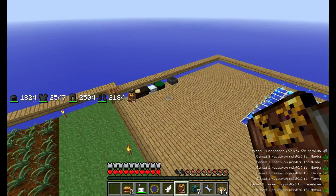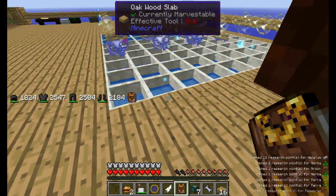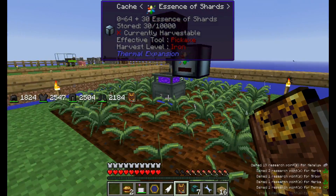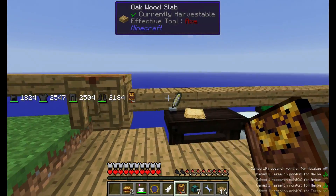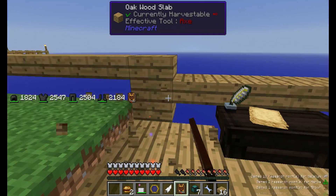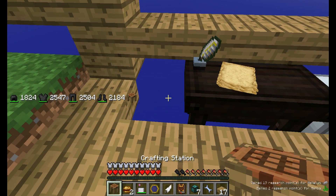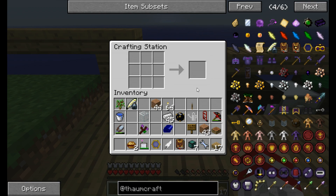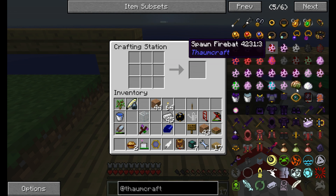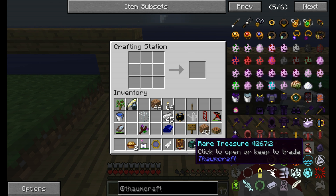We've got a fair, decent start into Thaumcraft. We've got the mana battery, the giant mana battery, and we've pretty much got the start of unlimited shards of any kind. That's a pretty darn decent start. I just hate leaving things hanging out in the air — there we go. I haven't gotten any of these things yet, which is kind of a bummer.